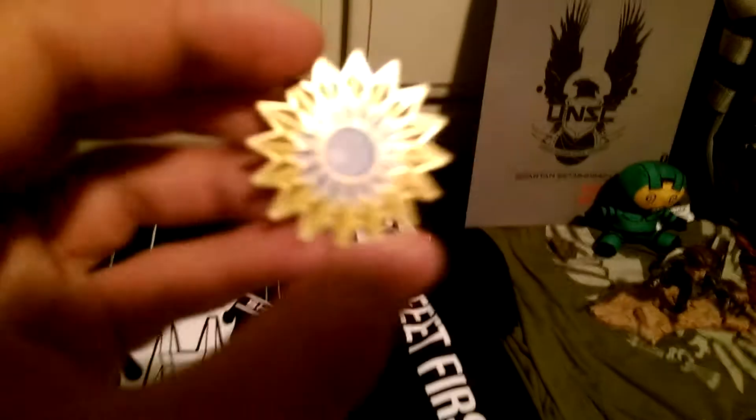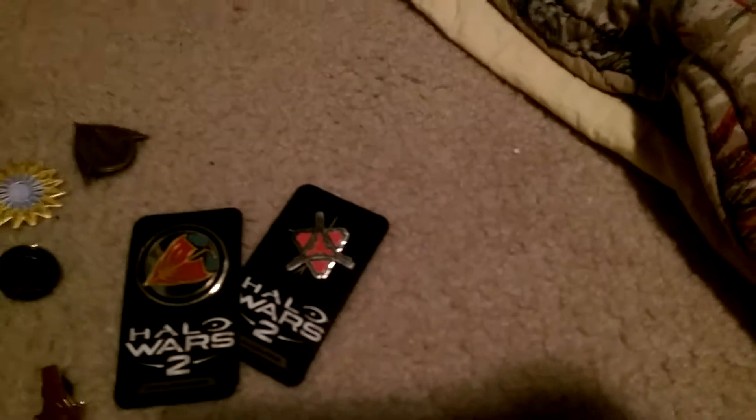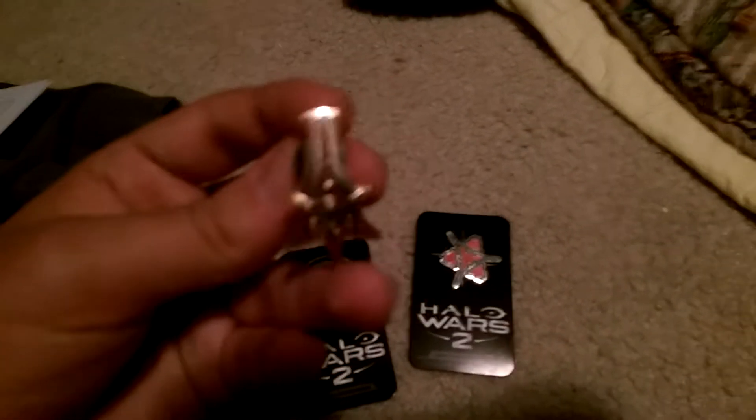And then it comes with these two Velcros — the ODST Velcro, which is a little Velcro drop pod, and the little Virgil face. And then the folder that all the papers for this one came in is just the same folder — I checked all the numbers and stuff on it and it is just the same folder. Disappointing. And then it comes with this pen for the Battle of Earth — it's a little moon inside of a little sun.